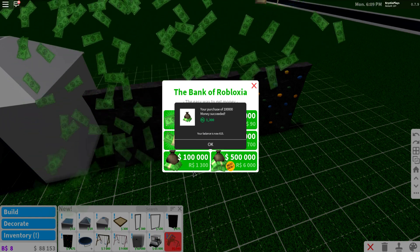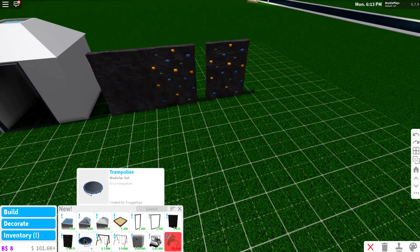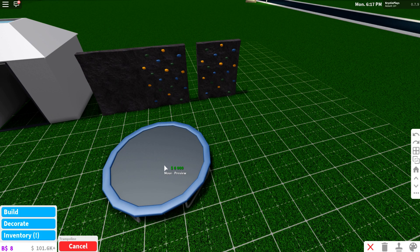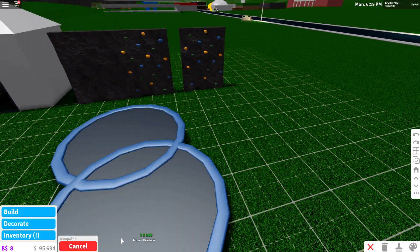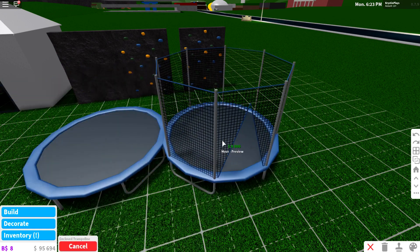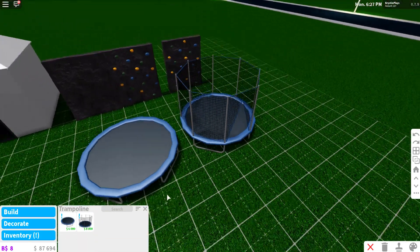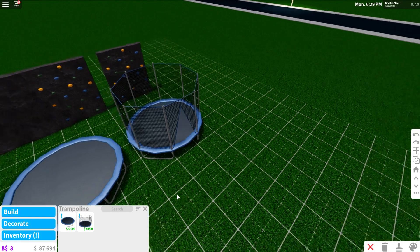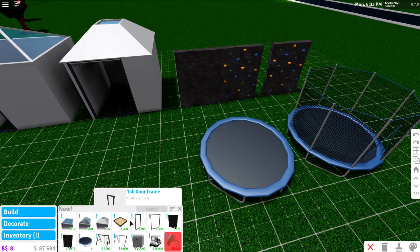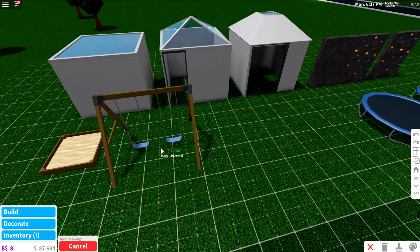I'm looking at the golf cart and it is expensive. Next up we have the trampoline, which is 6,000 dollars, and there are actually two variations — the normal one and one with an enclosure. I love the one with the enclosure, it is really cute and very detailed with the textures.